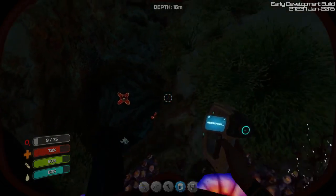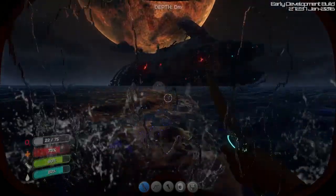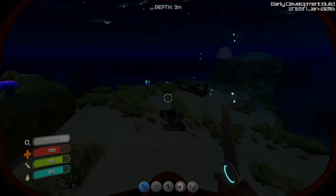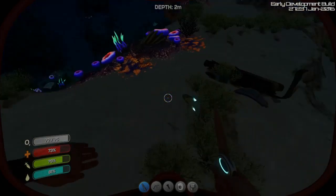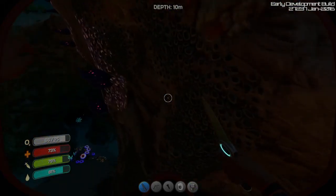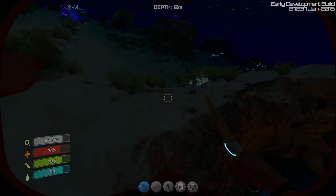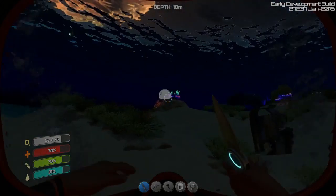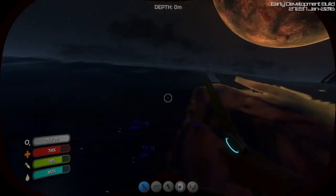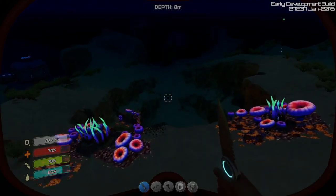I'll probably need to get real close to scan you. Ten seconds of oxygen remaining and I don't want to get close to you. I haven't made a beacon yet so I don't know where my base is. This was a smart plan. If my pod is there and the aurora is there then my base should be this way. Oh there it is, I can see it. Well then, no worries - everything's fine.